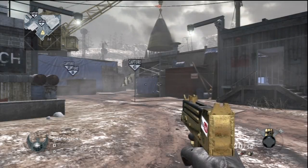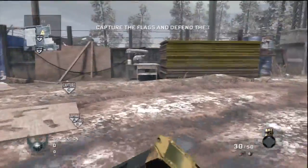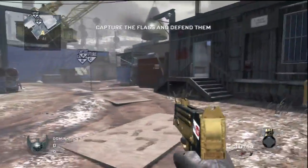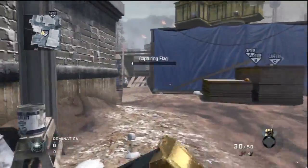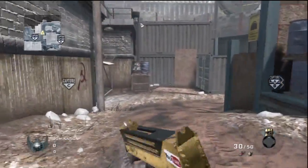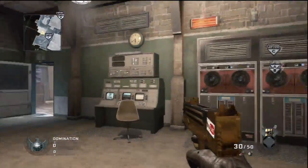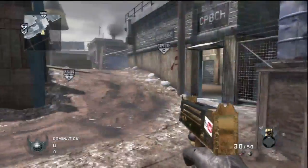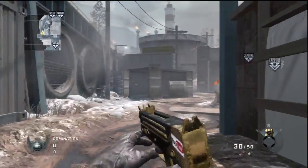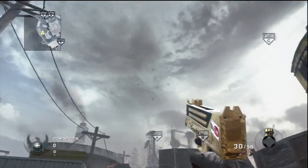Capture the objective — jump on, see it pretty quick right there, securing Charlie. Looks like it's another good close quarters map. That's the theme I'm seeing so far: these maps look very, very good for close quarters combat, with lots of opportunities for shotguns and SMGs.